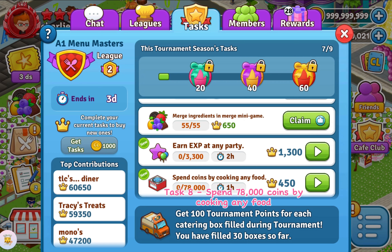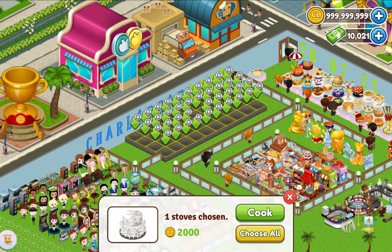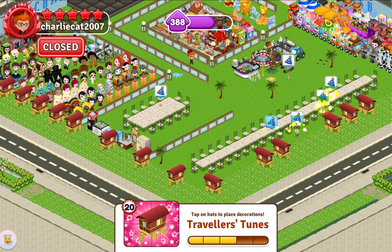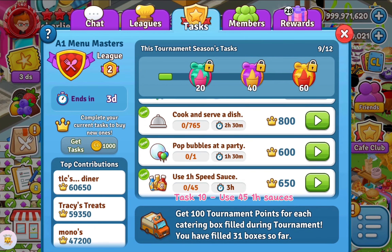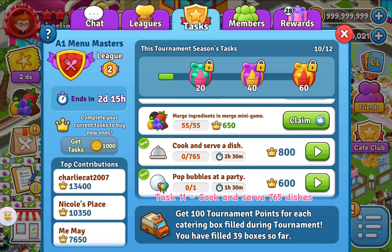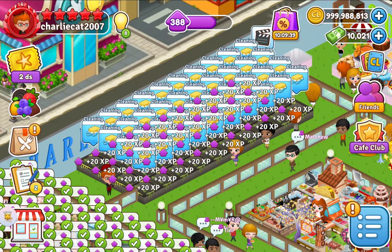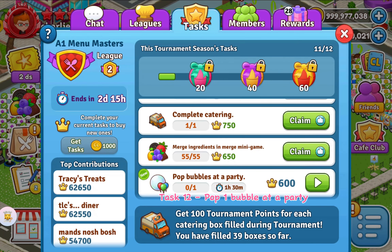Task 7: Sell 1,565 Dishes at a Party. Task 8: Spend 78,000 Coins by Cooking Any Food. Task 9: Earn 3,300 XP at a Party. Task 10: Use 45 One-Hour Sauces.